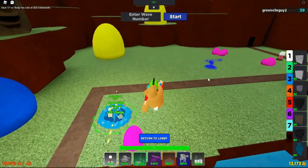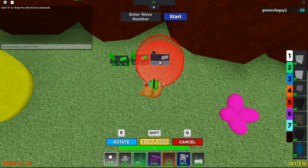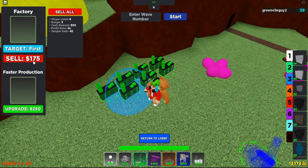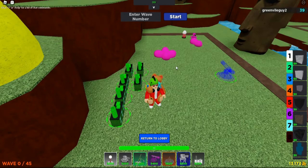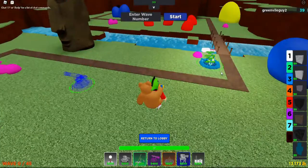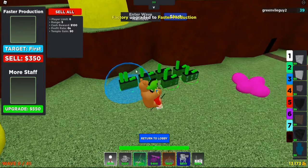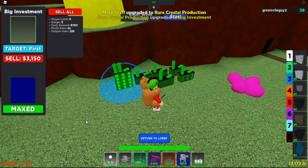The last support tower we're going to talk about is the Factory. The Factory is a good tower for making money — if you want to make money you want to be using this. You can put down six of these per match and they're really good. You unlock them at level six. The Sea Battery and Campfire unlock around level three — you can check the shop. The Factory income goes 50, 100, 200, 350, and 750 per upgrade.